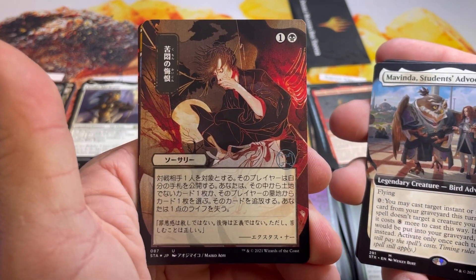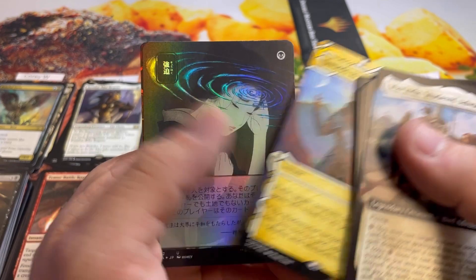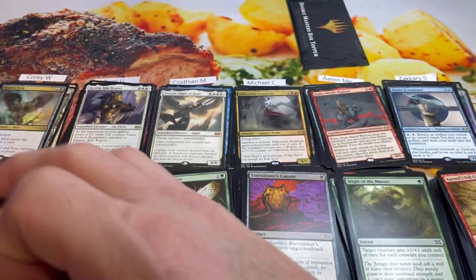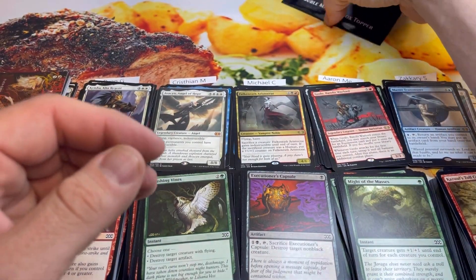Strix pack for Cory: Snarl, Map, Mavinda, Agonizing Remorse, Swords to Plowshares — really cool card — foil Duress, and Urza's Rage. Lots of Japanese alternate arts.